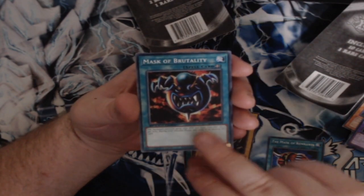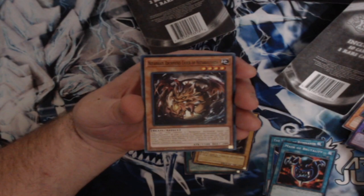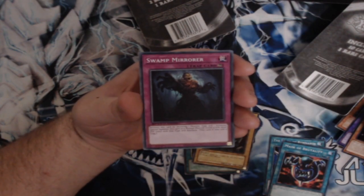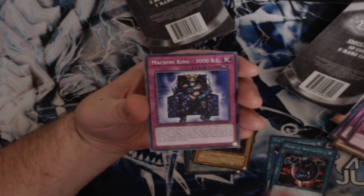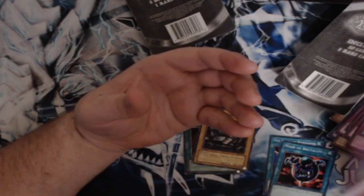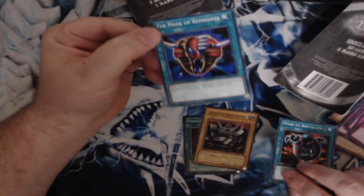The Mask of Brutality, we'll take it. We got a Neforius Archfiend Eater of the something. Quantum Cat. Swamp Mirror. Copy Knight. Machine King 3000. Spell Purification. And there we go. Super glad I got these two — I actually needed these. Needed this one a hundred percent, so glad I got that.